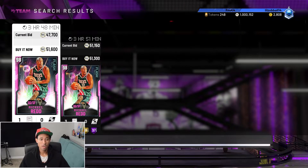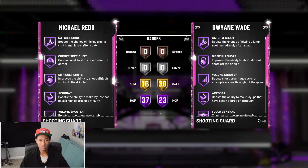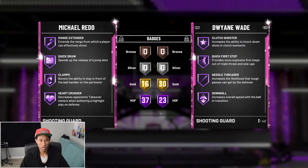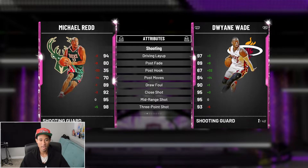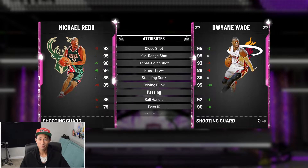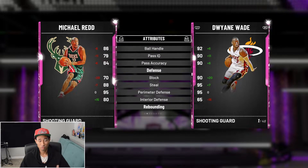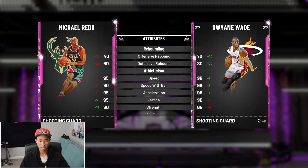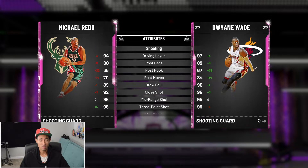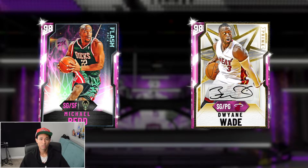A card I might be picking up is this pink diamond Michael Redd, sitting at around 50,000 MT right now. If his price drops, I'll definitely pick this card up and try him out. He's 6'6" with 99 on offense and defense, 37 Hall of Fame badges. He has a really nice release with pretty much all the shooting badges — catch and shoot, corner specialist, difficult shots, Hall of Fame range extender — plus clamps and all the good defensive badges. His attributes: 94 driving layup, 95 mid-range, 98 three-point shot, 85 driving dunk, 86 ball handling, 88 steal, 95 perimeter defense, 95 speed, 90 speed with ball, and 95 acceleration. This card's looking pretty good — he's definitely going to be a beast on the offensive end.